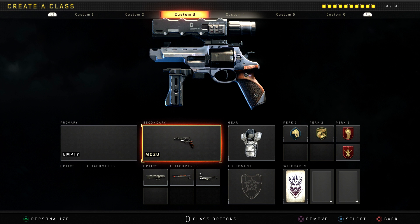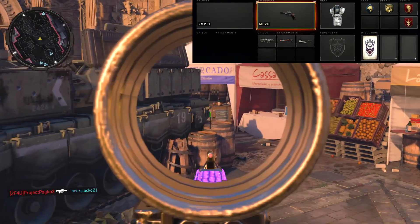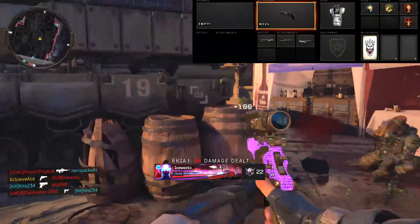As for hardcore modes, I've got an excellent class setup for you. We're using the compact scope so we can treat this kind of like a sniper rifle, but also something that's viable and effective up close. Once again we've got the Speed Loader attachment, which is pretty much necessary if you're using this as your primary weapon, and once again we've also got Stabilizer.